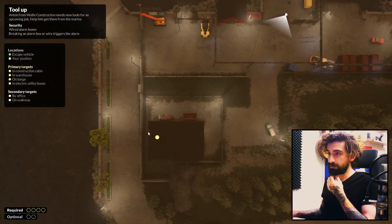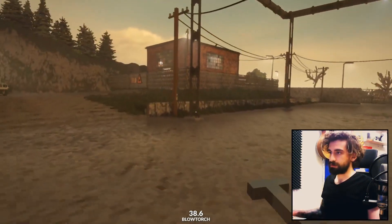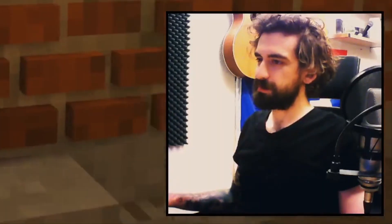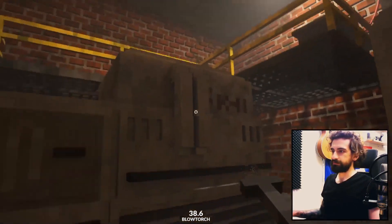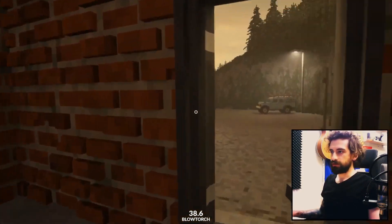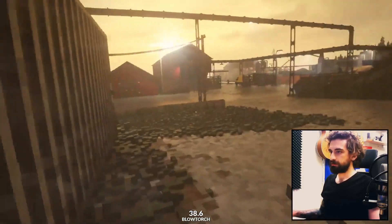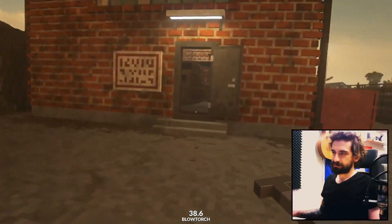The third objective is this house here, and in order to do that — I may have underestimated this. It's up there again. We need a hole in this wall, we need to get rid of this fence, and a hole in this wall, and a hole here.